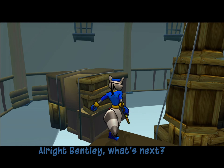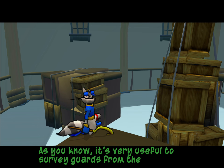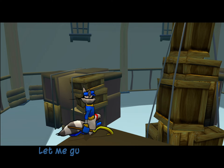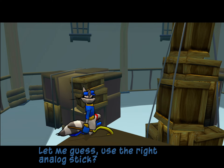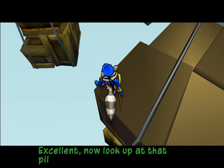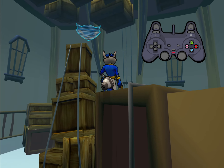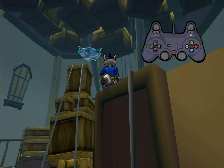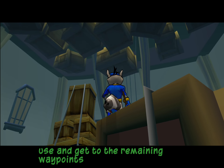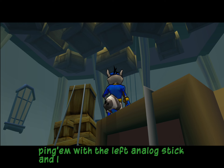All right, Bentley. What's next? It's very useful to survey guards from the rooftops. To do that, we'll have to be able to look down at them. Use the right analog stick. Try to find the marker I'm projecting. Now look up at that pillar — I'm projecting another marker. Put all these skills to use and get to the remaining waypoints. Ping them with the L3 button and look around.